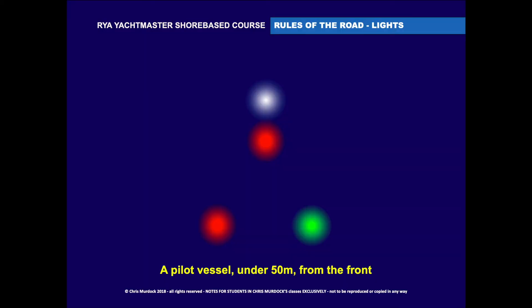This is a pilot vessel underway and making way from the front. Looking straight on, she's under 50 metres in length, and we'll see the white over red — white hat, red face — and the port and starboard lights.